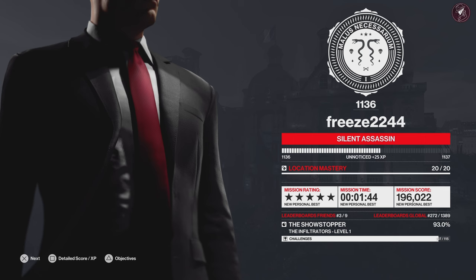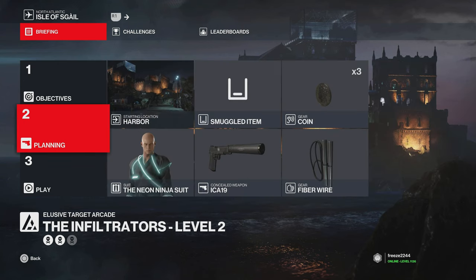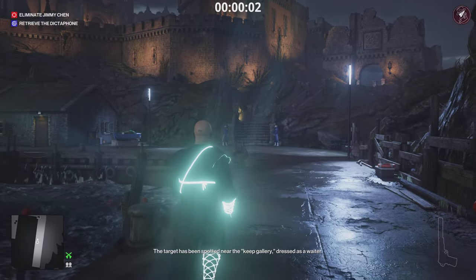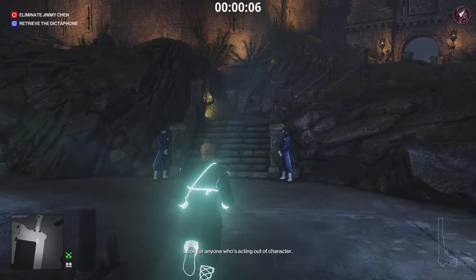Now we move on to level two - the Stowaway. We have to retrieve Jimmy Chen's dictaphone, and again only one disguise change is allowed. We're going to start at the harbor, the default start location with default equipment, and we're going to take full advantage of that one disguise change.